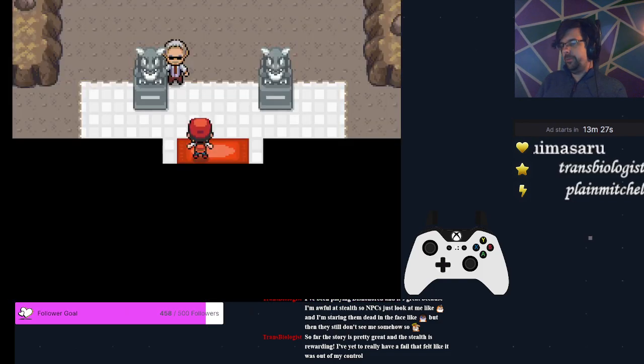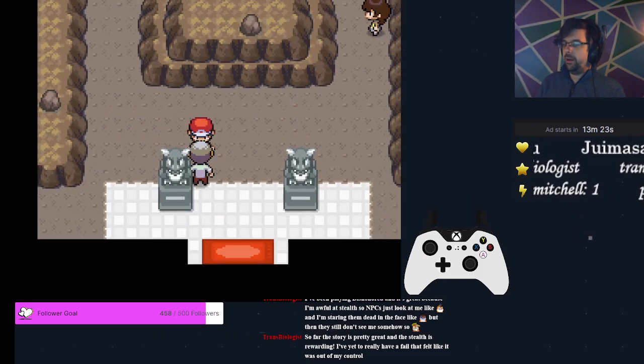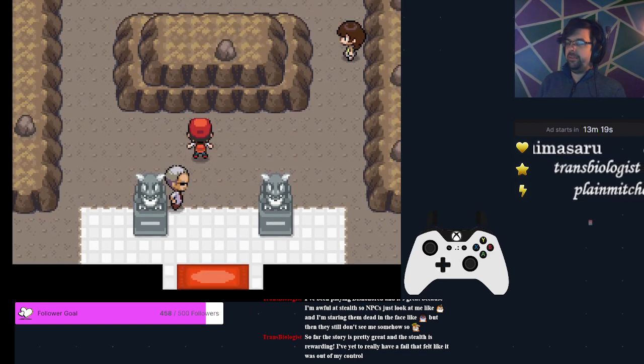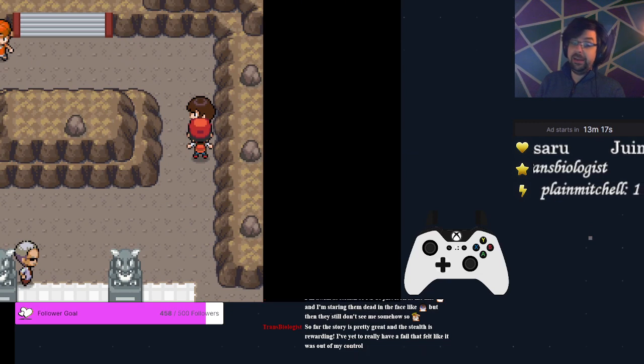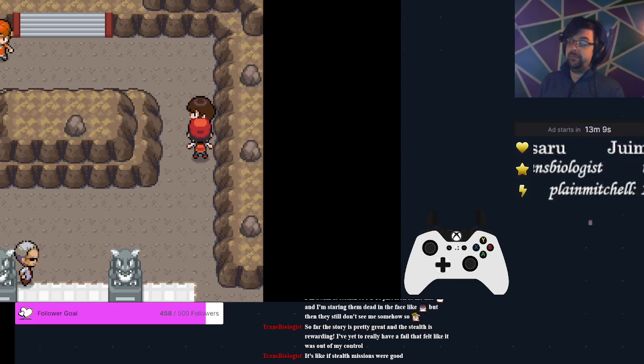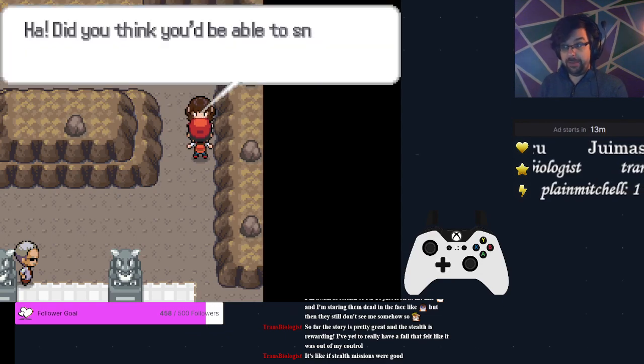We are going to go fight Brock. We're going to talk to this attendant guy — all of the gym attendants give you a free Fresh Water at the very beginning of your attempt at a gym. So if you are worried about safety or need just a little extra healing, always talk to them. We're going to need this Fresh Water for Mount Moon, so it's important you get it from him.